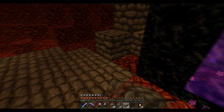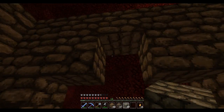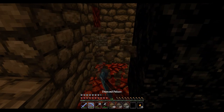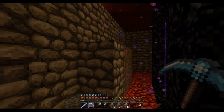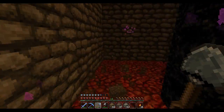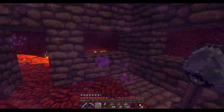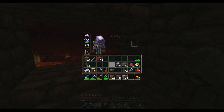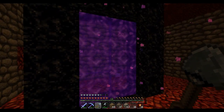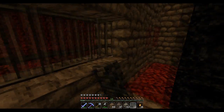Let's bring this wall around here. The worst thing we've got to worry about is a ghast shooting a fireball into this area and putting the portal out. Let's put some iron bars up here.